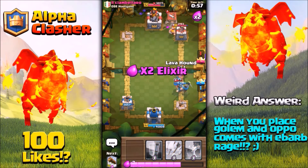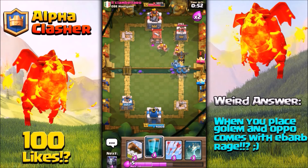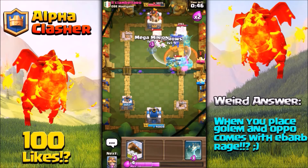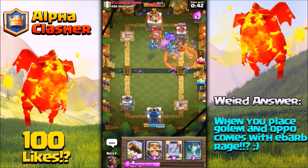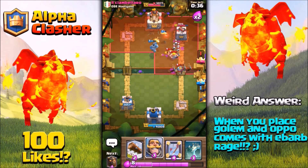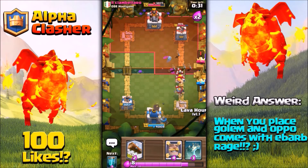In double elixir, let's place the Lava Hound at the front and we'll be pretty much set for cloning everything. Hopefully he doesn't have a Poison spell — let's place the Mega Minion. He comes with a Poison spell, which I was not expecting, so all those cloned pups were pretty much destroyed by that Poison spell.